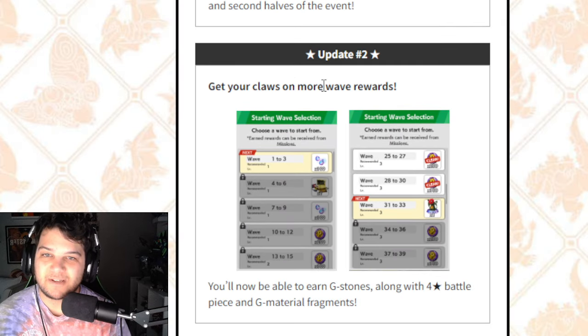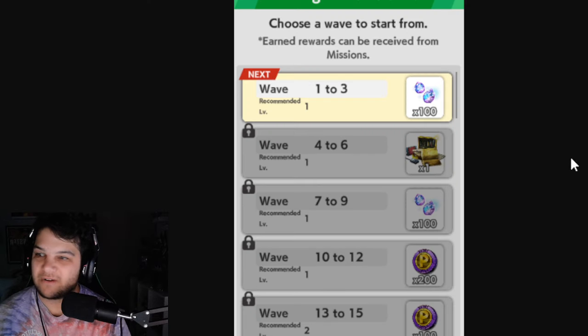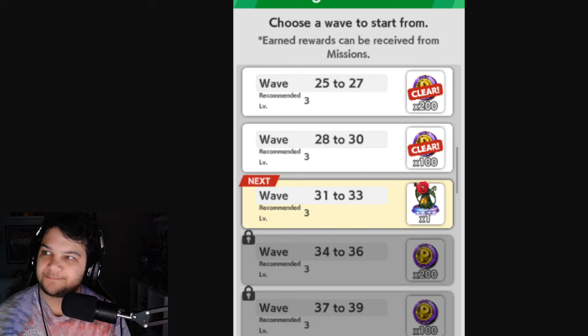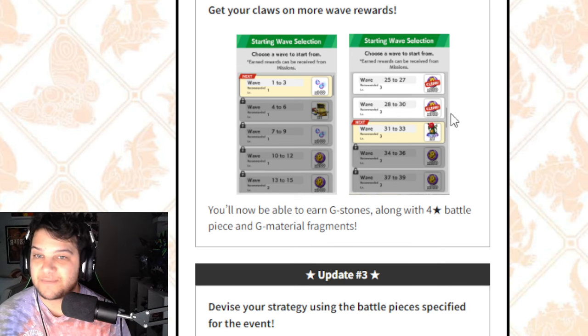Update number 2: get your claws on even more rewards. You'll now be able to earn more G-stones, fragments, and 4-star pieces. Right here they have 100 G-stones, Mysterious Expedition, 100 G-stones, and then 200 and 100 event points. And right here they have a piece of Biollante at wave 31 to 33. It looks like these are all one-time rewards — you cannot farm them. I would have liked if things were farmable, maybe not the full pieces, but the points and fragments being farmable would be amazing. But this is a step in the right direction.